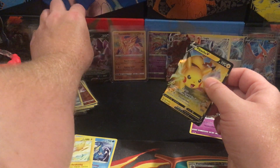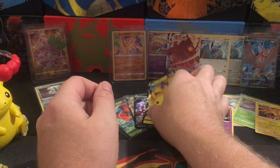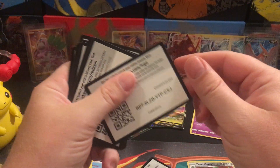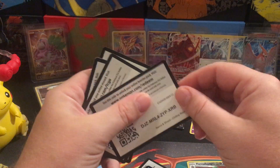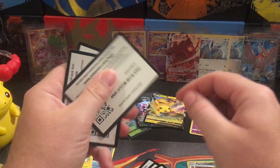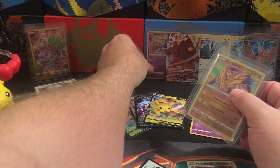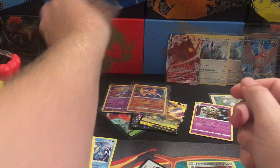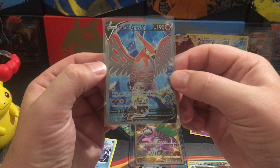Alright, so counting up the hits: 1, 2, 3, 4 regular V's — 17 total including code cards. Giving away the Zacian and Zamazenta Amazing Rares, very cool, very appropriate. We got the gold Aranguru, nice. Talonflame V — I did not give this a top loader because it's going in the binder.